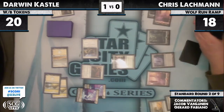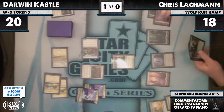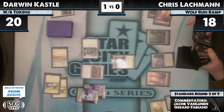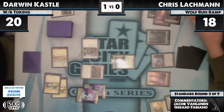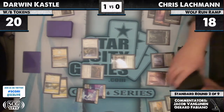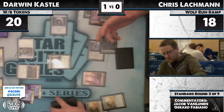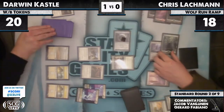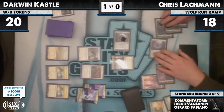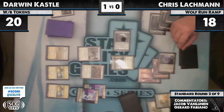Lachman will play the Rampant Growth and the Sphere of the Suns — not unreasonable. You can activate an Inkmoth and cast a Primeval Titan. Lachman passes the turn. Let's see what Darwin has here. Lachman is going to be pretty much all-in on that Primeval Titan — that's his only threat. I think it's going to be good enough. Lachman is looking pretty good this game.